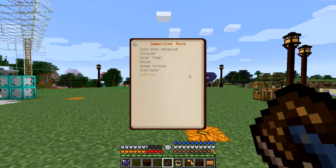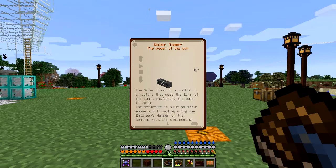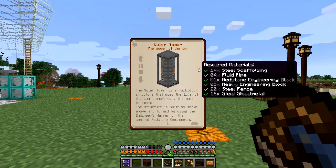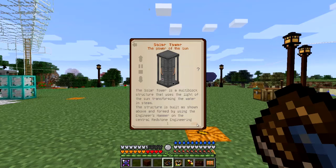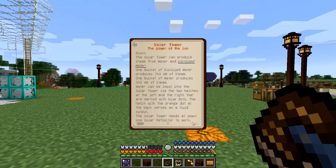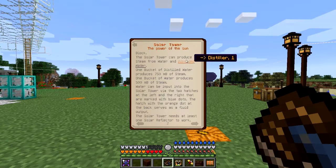What I hope to do today is build the solar tower, which is a multi-block machine - it's quite large. I've got everything I need for all of the machines I want to build today. The solar tower can produce steam from water or distilled water, so we need to give it distilled water. Let's look at doing that first - I'd like to put it right at the back. I'll do the distiller first of all.